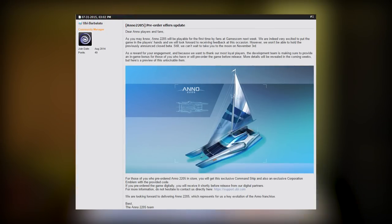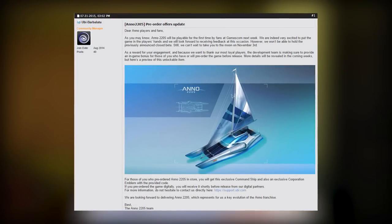Next up, the Anno 2205 beta has been cancelled. The Anno series is a city building slash economic trade simulation game series, and the newest installment, Anno 2205, is being published by Ubisoft. They made a post today saying that the closed beta was cancelled. Originally, if you pre-ordered the game, you could get into the closed beta — that was the incentive to pre-purchase it. However, they basically just said there's no beta anymore; you just have to buy it when it comes out. But they'll give you a skin for one of your ships.